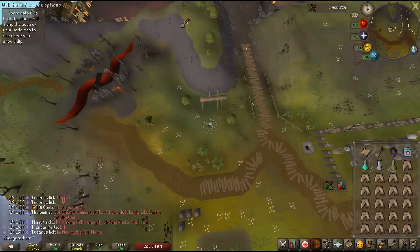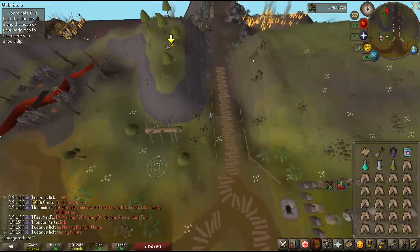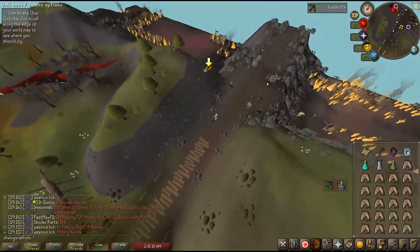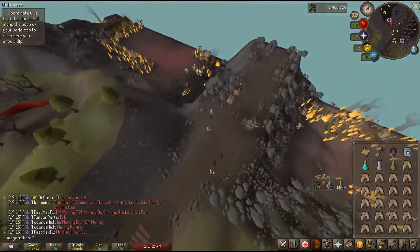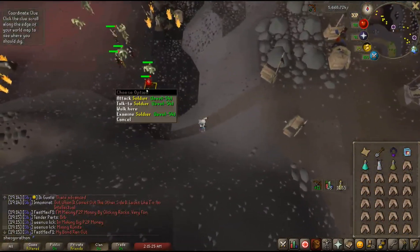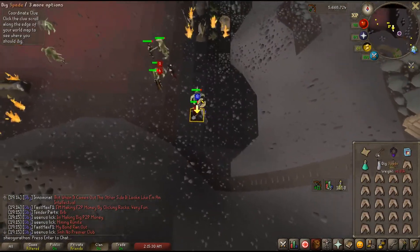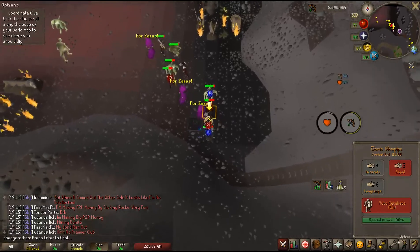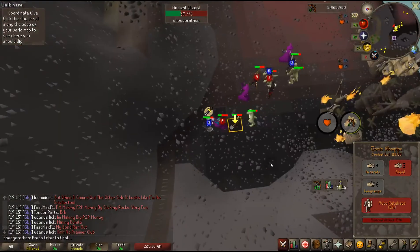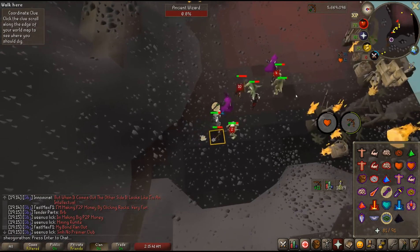The far harder wizards are Ancient Wizards. These appear for any coordinate or hot/cold clue that is in multi-combat. I will leave a link to the maps of multi zones in the pinned comments so you can tell when you will get one. Ancient Wizards spawn in a set of three: a melee wizard that poisons with a dagger — this requires you have some kind of anti-poison — a ranged wizard that uses a crossbow, and a magic wizard. If using a ranged setup, pray melee and immediately take out the melee wizard, then pray ranged and kill the ranger, and finally pray mage and kill the mage.